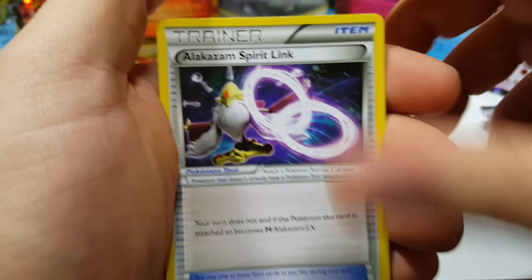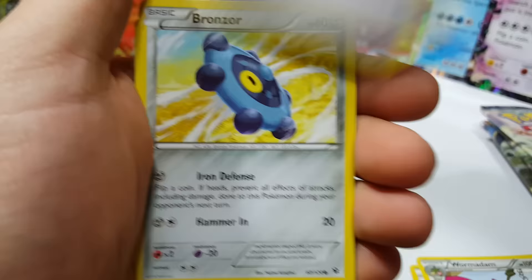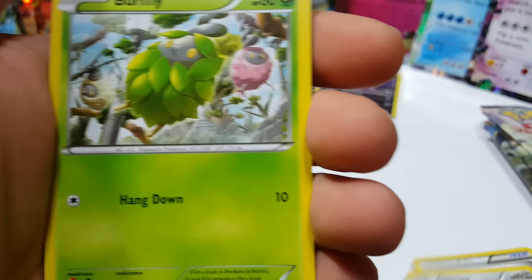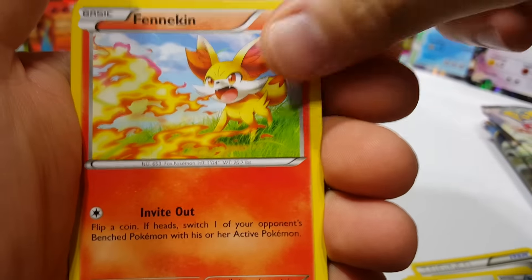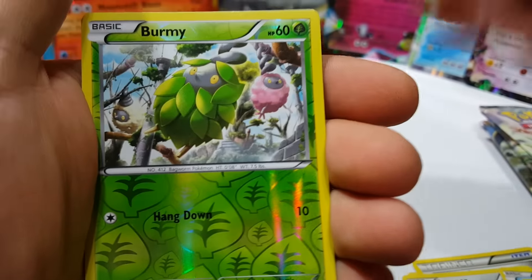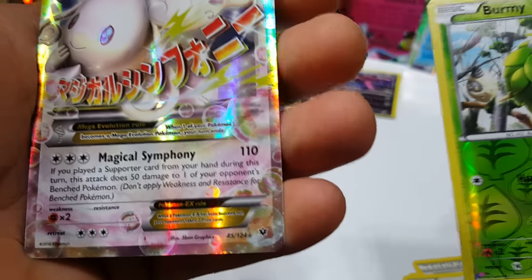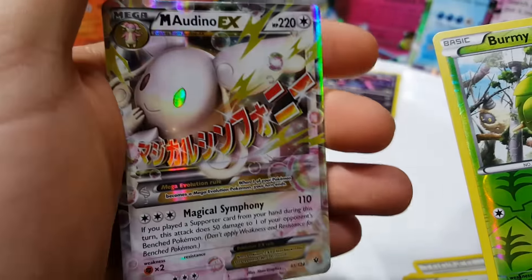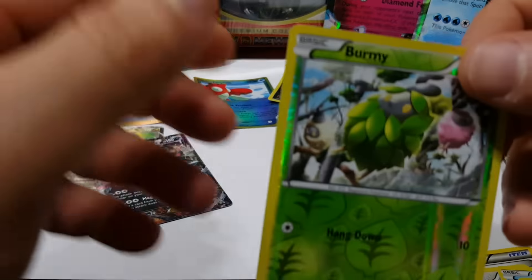Alakazam Spirit Link, Warming Down, Devolution Spray, Bronzor, Larvitar, Burmy, Seel, Fennekin. I like that one actually — Burmy. Oh cool, Mega Audino EX, 85 out of 124! Fates Collide has been really good to me ever since I started talking bad about it.